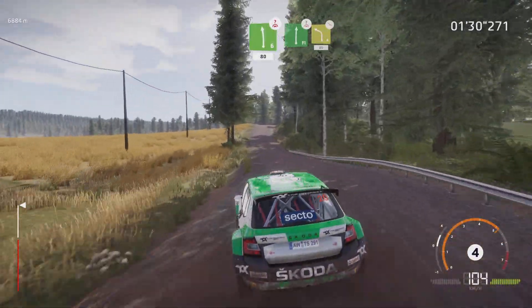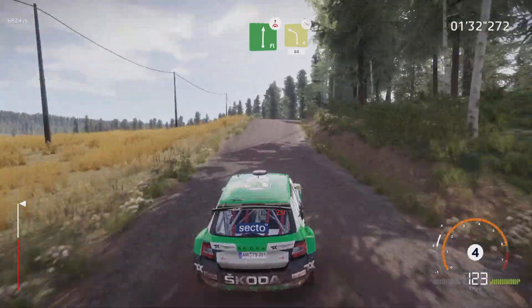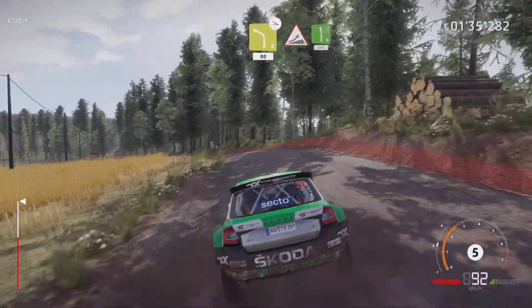Flat right, over crest, keep right, and left 4, off camber, keep in, 80. Jump, into left 6, 200.